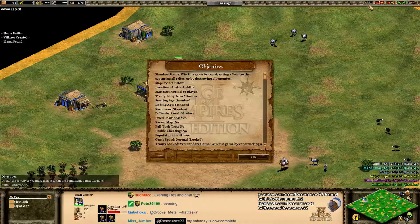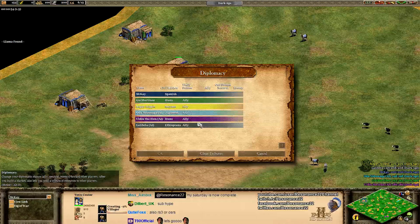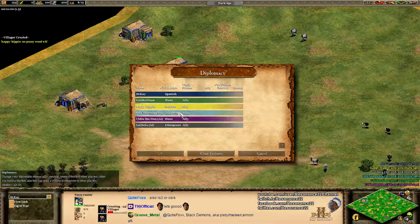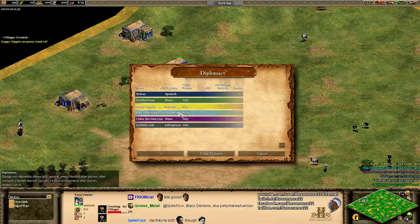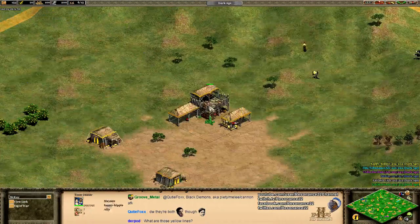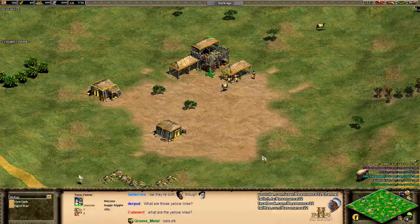I had you guys vote in the Twitch chat on what civs we were going to make everybody. Promi, the AI's creator, decided that he would like one of the AIs to play as the Huns. Everyone in the Twitch chat voted for the Japanese, presumably because we're all Spirit of the Law fans here. And then my personal community choice went for the Ethiopians, because I think the Shotel Warrior is absolutely hilarious and really fun to see in action.